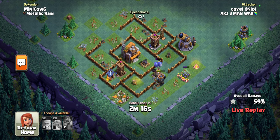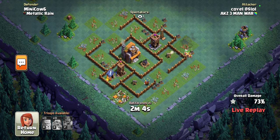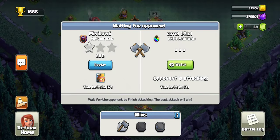We're going to be losing this one because of the multi-mortar being down. We definitely would have won this one, but we knew going in that upgrading the multi-mortar might make it a bit difficult. They're going to end with 73%, and I don't think they'll get much more — so we're going to end it on a loss.